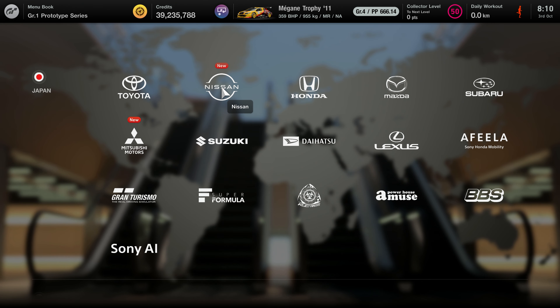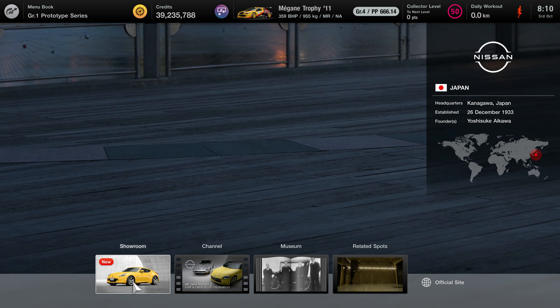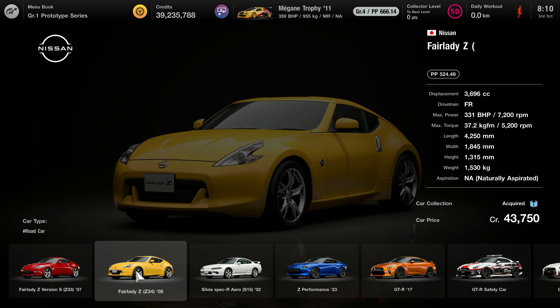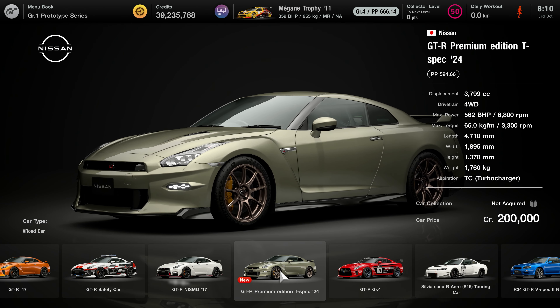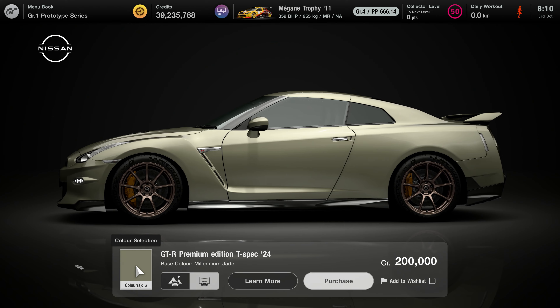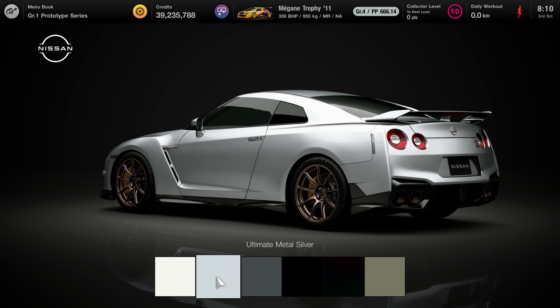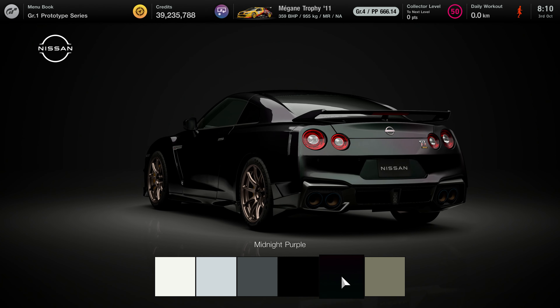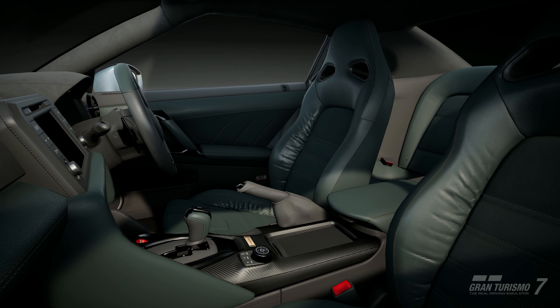We head back to Brand Central — these are all located in Brand Central. Again, Asia Pacific. This time we go into the Nissan dealership. We click the showroom, which has a nice 370Z on it — happy days, it's my real-life car. We carry on and we have another GT-R now: the Premium Edition T-Spec 2024 model. Arguably a brand new model, so it's another GT-R in the game.